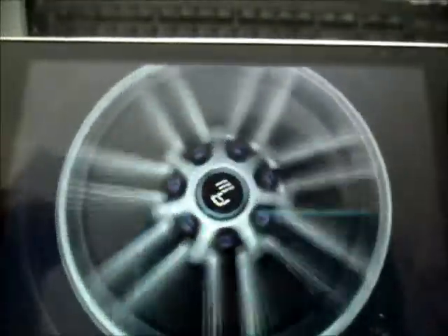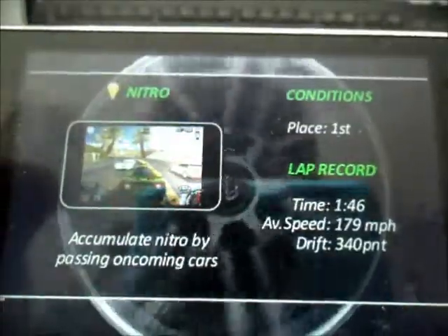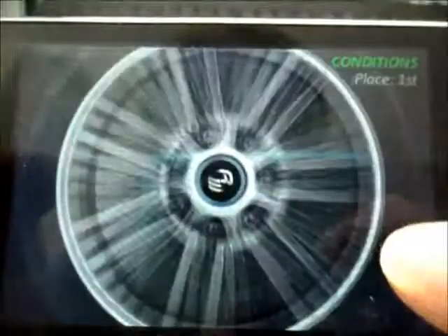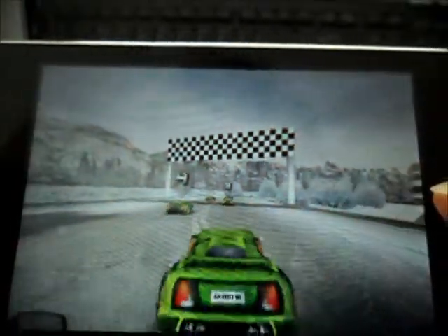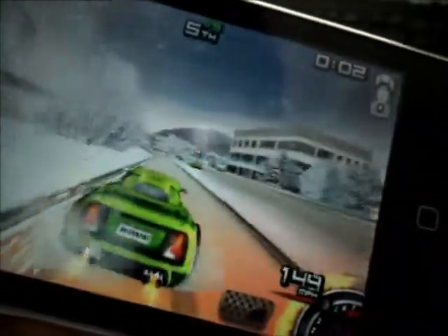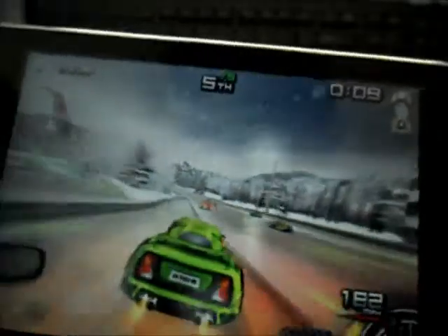You can select your number of opponents and laps and things like that too. So here we go. You can have automatic accelerate, there's your rear view mirror, and there's your nitro right there. You just tap it, or you can put your device forward to get nitro, and you can even leave the ground which is also a really cool feature.